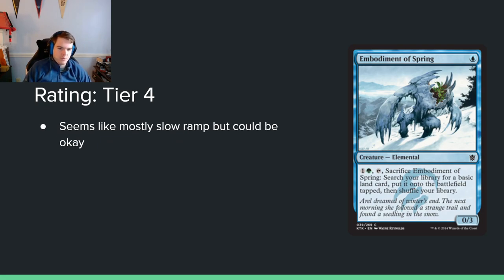Embodiment of Spring — 1 blue for a 0/3. Ability: 1 and a green, sacrifice it, search your library for a basic land, put it onto the battlefield, then shuffle. So it's kind of like Wayfarer's Bauble. Wayfarer's Bauble isn't great now in modern limited, but in 2014 ramp was a real thing, and this draws you a land card. You are ramping, and ramp matters in this format. It does fix your mana, but you need blue and green mana to activate it. That's why I've put it in tier 4 instead of tier 5 — it's still bad, but I could see it having potential in some situations.